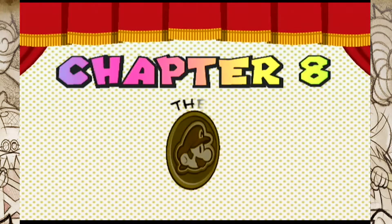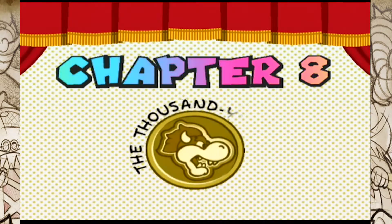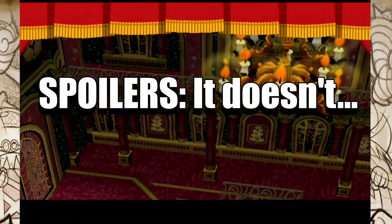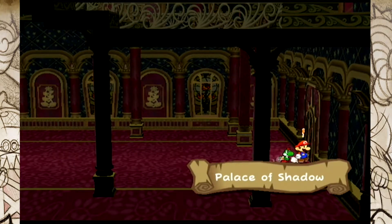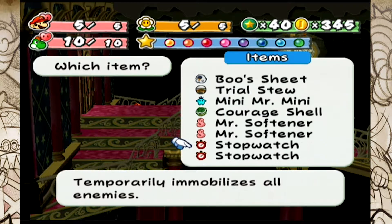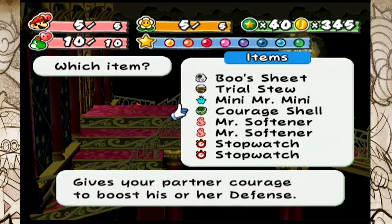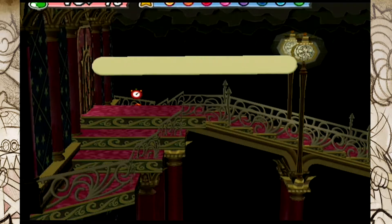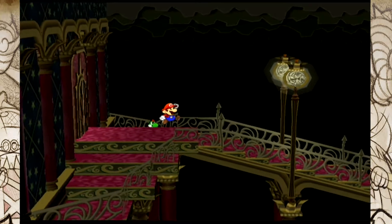We're on Chapter 8, which is great. I expect this chapter to be 4 episodes, which means the finale of the series should be Episode 25 if all goes according to plan. The spooky Palace of Shadow! I just got another stopwatch — is it worth getting rid of something? I know the Mr. Softeners don't matter for the Shadow Sirens fight, but I kind of wanted them for Gloomtail.